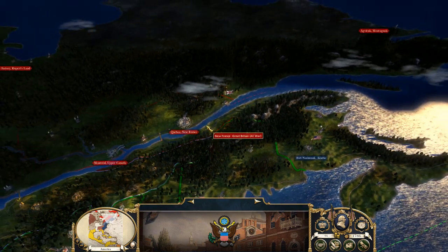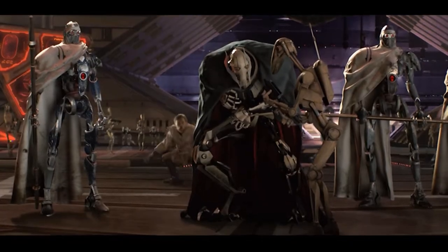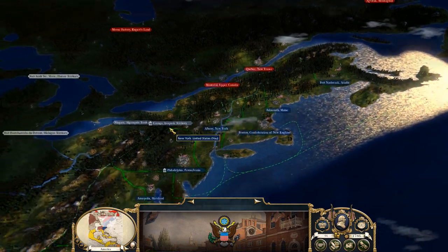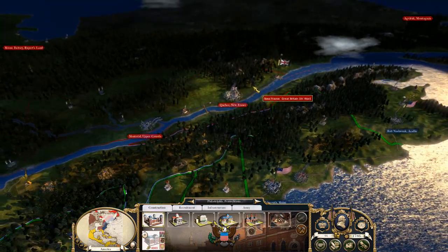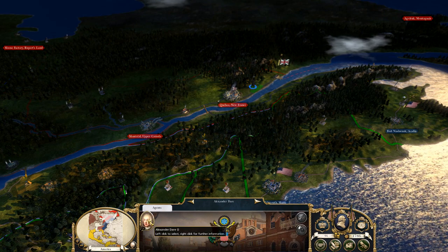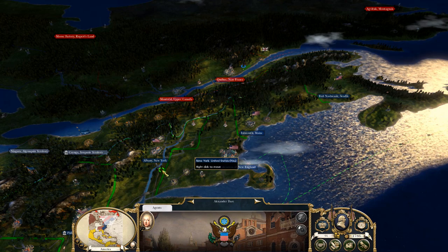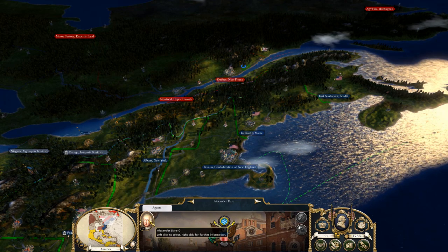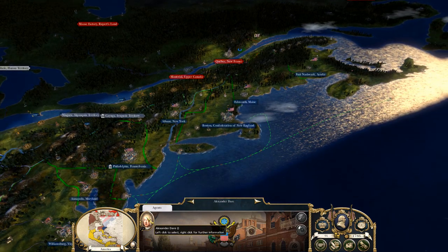The other guy just wanted to kind of pull an Obi-Wan, and it didn't really work out well for him — may he rest in peace. But this guy actually survived. We should actually give him a name. Alexander Dare. It's like danger, like Austin Danger Power — danger is my middle name.